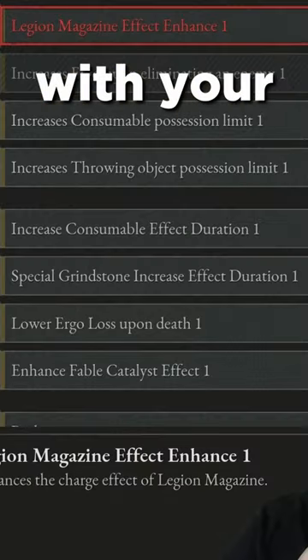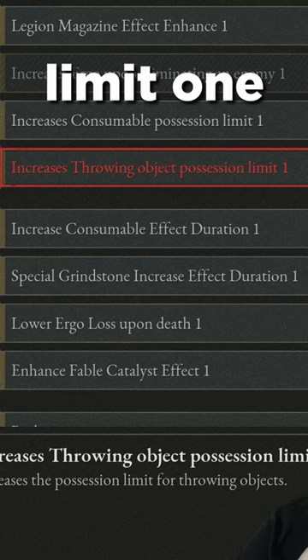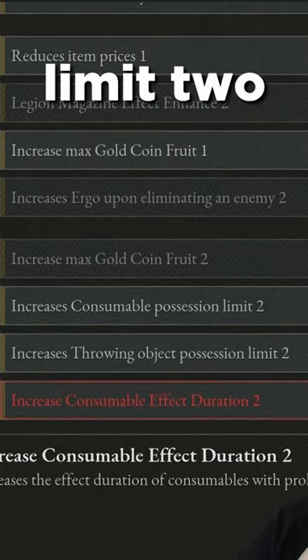Yes, you knock him down. And with your P-organs, you can increase throwing object possession limit one time, increase throwing object possession limit two times.